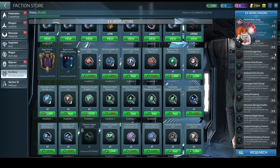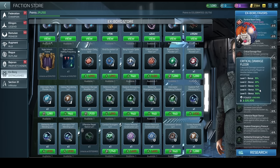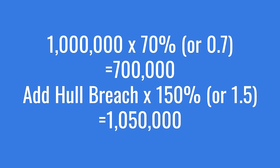If we take Critical Damage Floor level four, that gives you a 70% floor. So going back to our calculation: 1 million power shot. We apply critical damage - the Zindi hostile has wiped out all our other bonuses, so we only have the 70 floor. 1 million times 0.7 gives us 700,000. We then apply hull breach: 700,000 times 1.5 gives us 1.05 million. Our base shot was only 1 million.